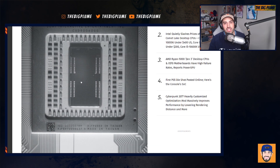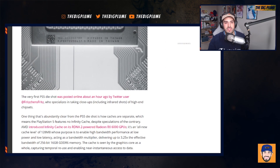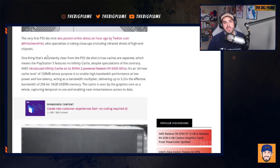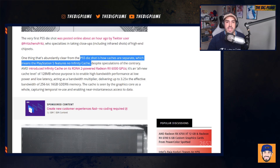We finally got this first die shot of the PlayStation 5 SoC, and it comes from this Twitter user, Fritjins Fritz. He says it's a first quick and dirty die shot of the PS5 APU, noting that some Zen 2 FPU parts appear to be missing. One thing that is 100% clear now is that the PS5 die shot shows how caches are separated, which means the PlayStation 5 features no Infinity Cache, despite speculation to the contrary.